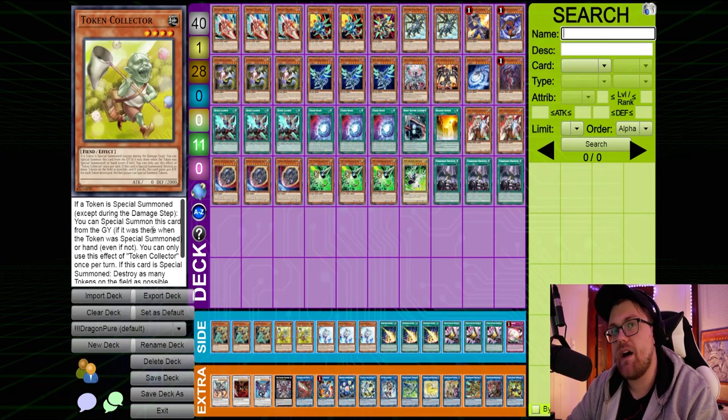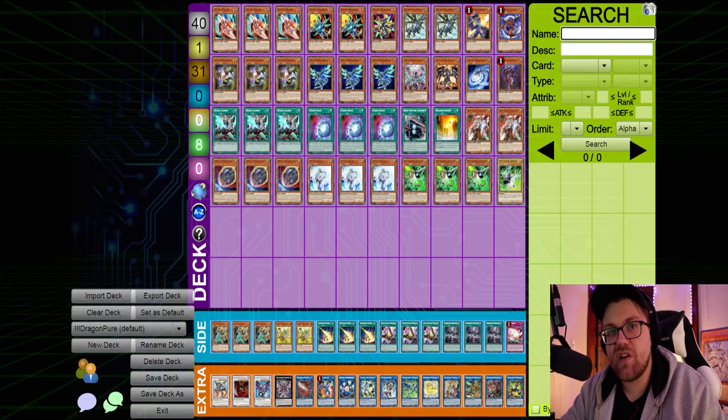I don't really like Token Collector in the Prank-Kids matchup specifically, because I think you're more worried about the Battle Butler than anything else. The Adventure cards are more of a distraction than anything, and Nibiru on its own beats the entire deck. In testing I've run into situations where I put in Token Collector against Prank-Kids and the only time you'd use it is right at the start before they start comboing — if you put Token Collector on the field and clear their token, you're no longer able to activate Nibiru against them. You won't be able to reduce their entire field to rubble, and it's really that Battle Butler I'm afraid of.